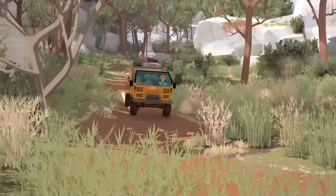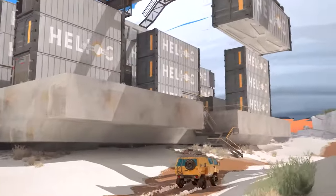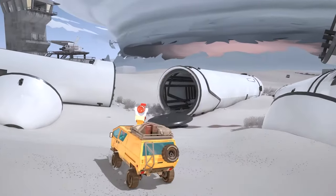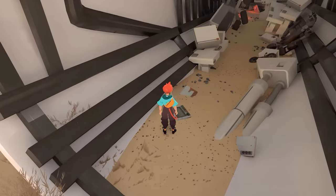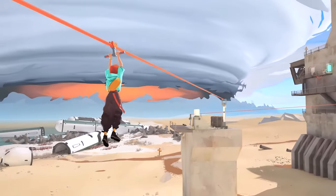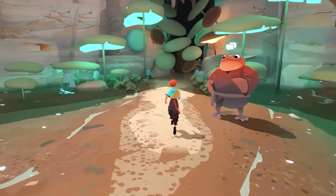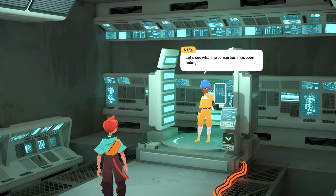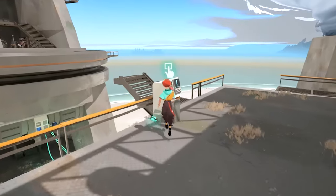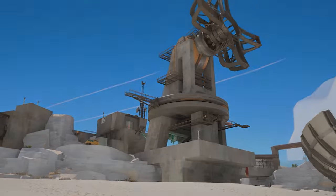Imagine exploring a serene yet desolate planet with no enemies to fight, no life-threatening challenges — just you, your van, and a beautifully crafted world waiting to be uncovered. Caravan Sandwich invites you into a gentle post-apocalypse where exploration and helping out your community are the central themes. No violence, no death, just a world that feels lived in and ready to be rediscovered.